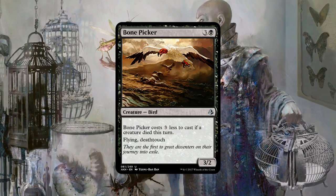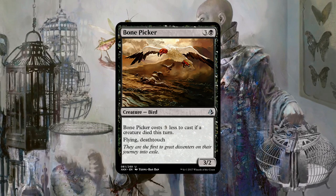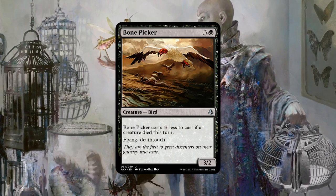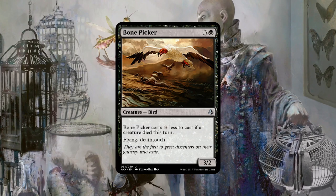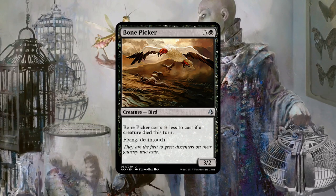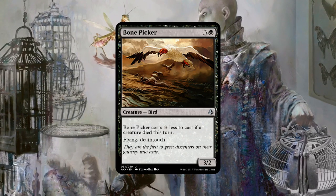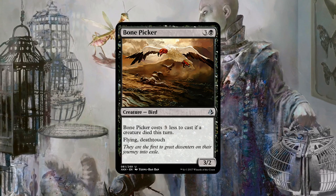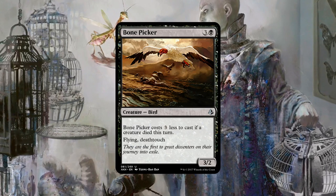The downside is sometimes you just have it and you can't cast it because your opponent is not playing creatures — if your opponent is playing Ad Nauseam, you're going to have a very sad day. But in midrange matchups, this is actually very powerful. What makes me really excited about this card is Fatal Push — you really don't want to be playing this with Path as your primary removal spell. The fact that you have Fatal Push and Lightning Bolt and can play a deck with eight copies of that effect makes Bone Picker a lot better now than it would have been six months ago.